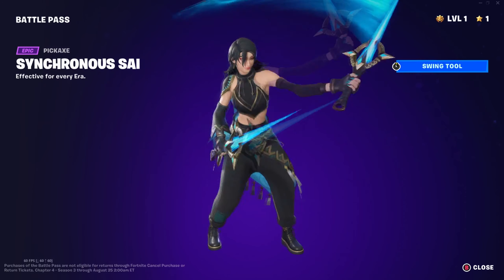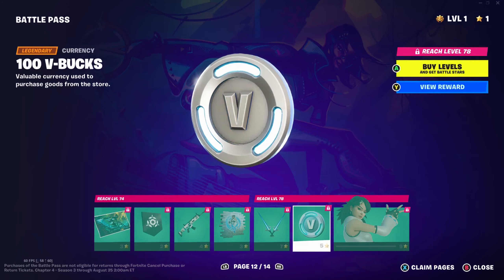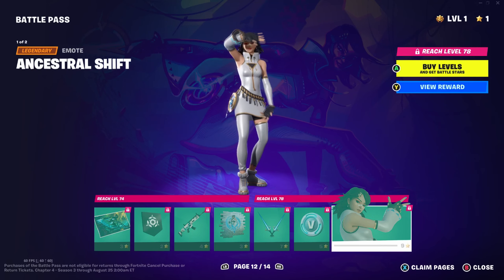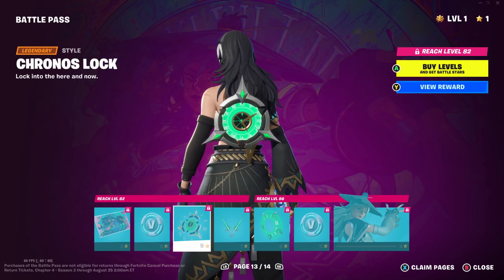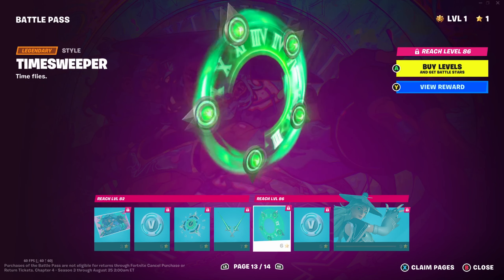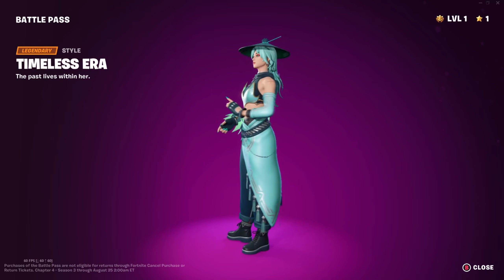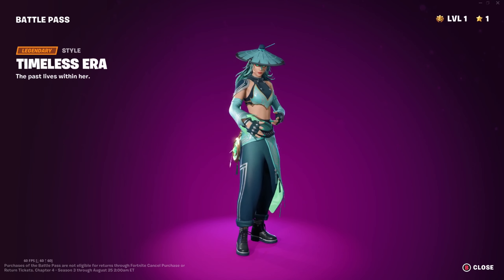We've got the Synchronous Psy harvesting tool - I do like my harvesting tools. Having a nice variety of those is always good. Dual wield as well. More V-Bucks and the Ancestral Shift emote, which allows you to change styles for the starting character Era. Timeless Era as well. More V-Bucks. We've got Chronos Lock Alternate Style, Synchronous Psy Alternate Style, Time Sweeper Alternate Style. And then Timeless Era - I really like this. As far as I'm aware you can actually remove the hat, which I think makes it look better. Very nice skin, very very good style.